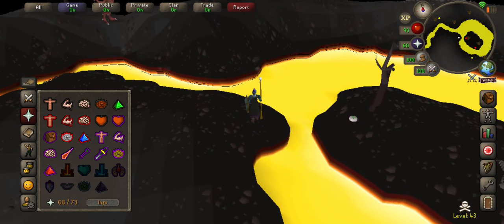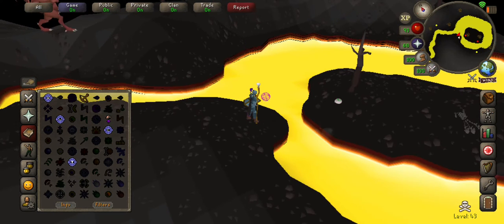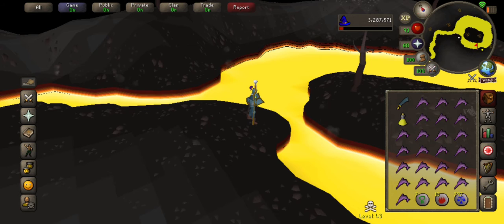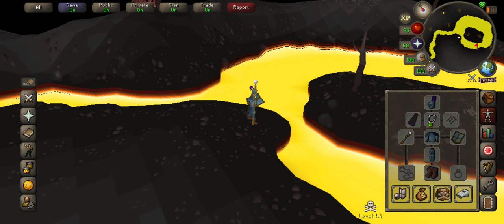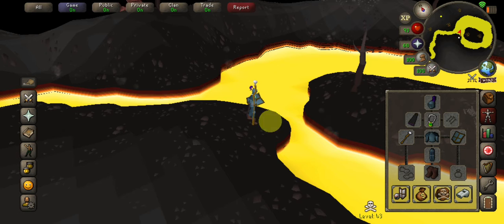Now, if I get attacked and die, I'm going to be pissed. Telegraph — nature runes, right here. And I got 797 law runes, which should be about 151k.